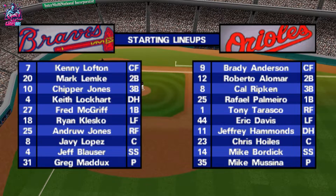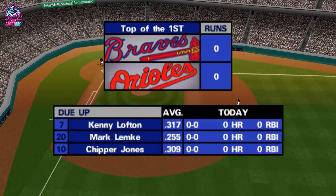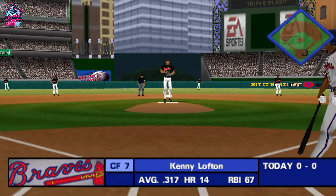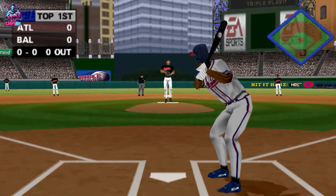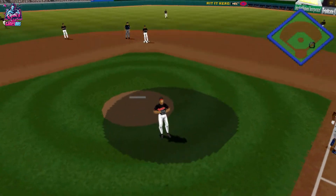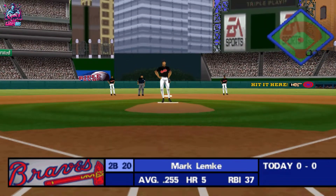Jim, Mike Mussina — due to his college pitching at Stanford University, he faced a lot of hitters with that aluminum bat. Because of that, he doesn't like to come inside all that often. This should be a great game. Let's get on with it. Leading off the inning for Atlanta, Kenny Lofton. Popped up to the pitcher. Play made by the pitcher. One out and nobody on.